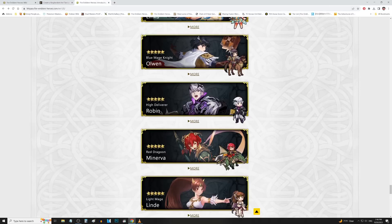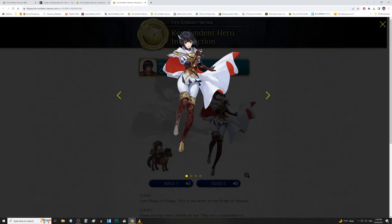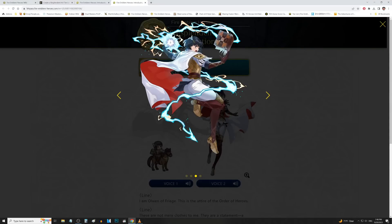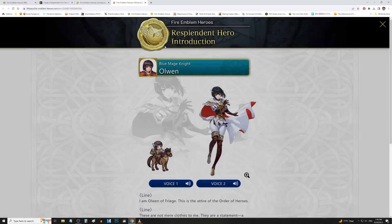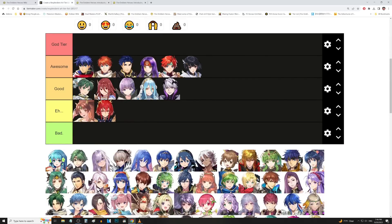We got the booty queen up next — Olwen with the cake. I love this artwork so much. The attacking art is really awesome too. I like the checkerboard style on her book — Dire Thunder is like Checkmate, you're in Checkmate when you use Dire Thunder. The color scheme for Askr is a really nice choice for her. We're going to toss her in Awesomes here. Olwen with the cake right there.